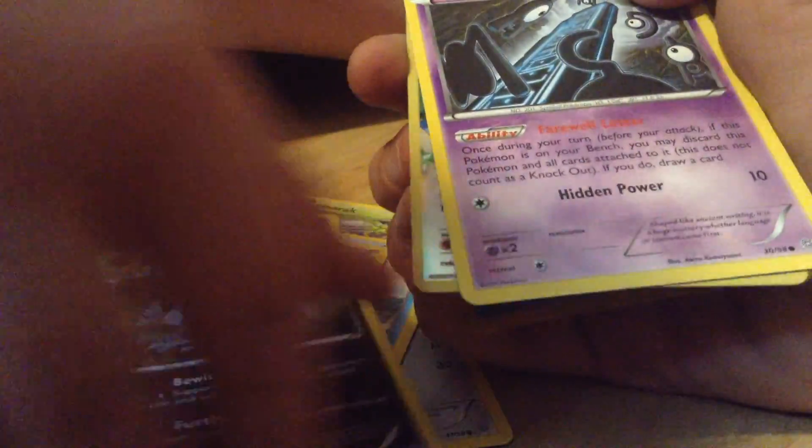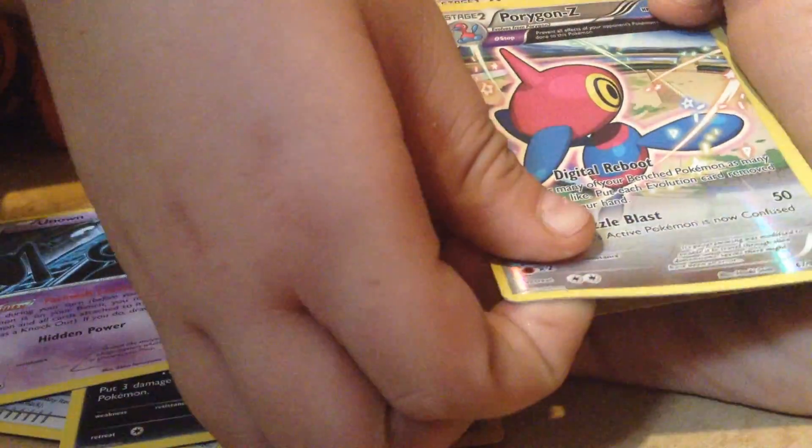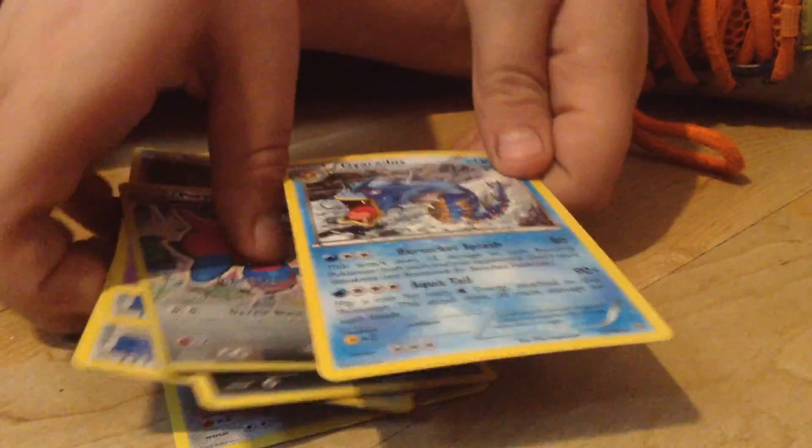Spiritleak, a Sablei, a Gnome, Porygon Z Reverse Holo — oh! And the rare... it's a Gyarados! That's awesome! I have a Porygon Z too. Anyways.